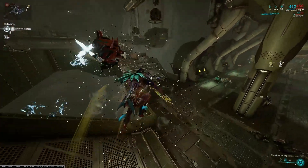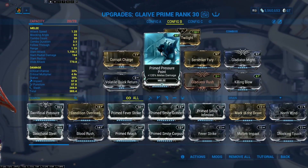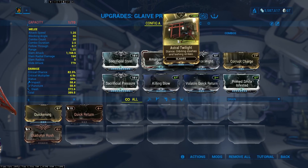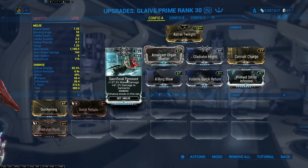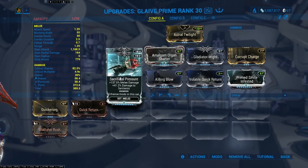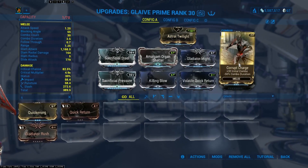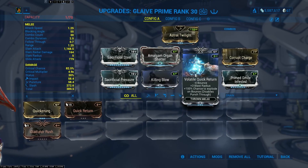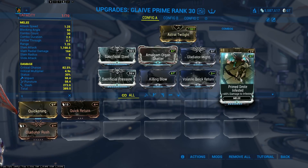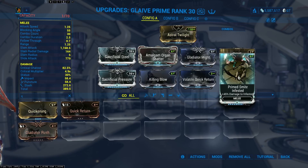Let's go back to the arsenal and I'll show you the build I personally use. ChatGPT did fine — it wasn't earth-shattering, and you'd probably think the Glaive Prime is just an okay weapon. Here's my build: Astral Twilight stance, Sacrificial Steel for crit chance, Sacrificial Pressure for base damage (and together they boost crit chance further), Amalgam Organ Shatter for crit damage and faster heavy attacks, Gladiator Might for crit damage, Corrupt Charge for the 2x combo multiplier, Killing Blow for heavy attack damage and speed, Volatile Quick Return for bigger blast radius, and Prime Smite Infested to double dip on upfront damage and status ticks.